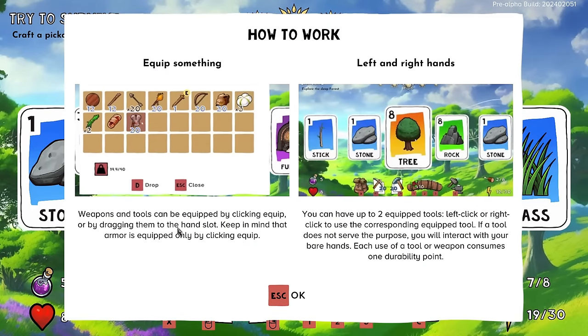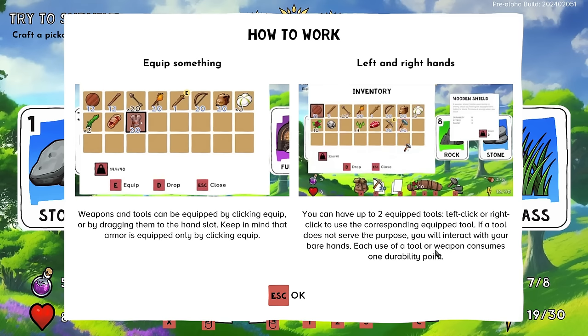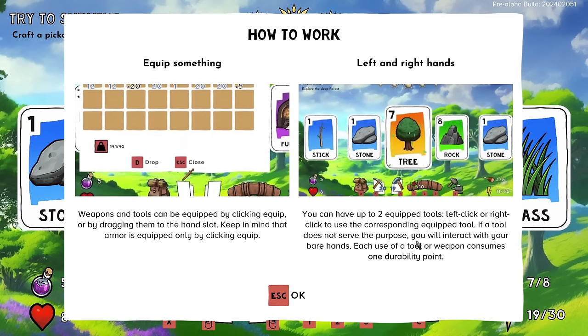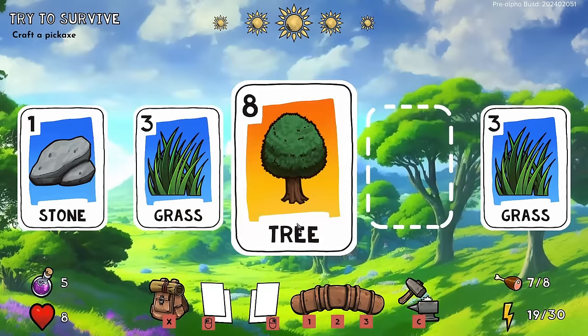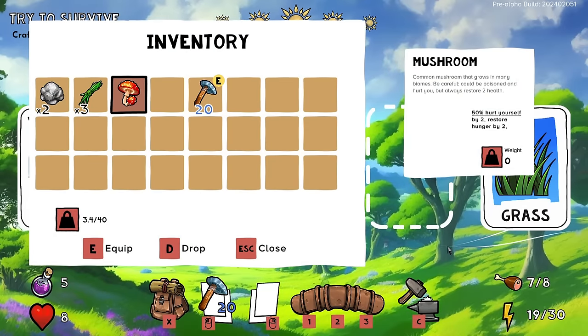The tutorial explains: weapons and tools can be equipped by clicking equip or by dragging them to the hand slot. Armor is equipped only by clicking equip. I can have two equipped tools. Left click or right click to use it. If a tool does not serve the purpose you will interact with your bare hands, and using a tool consumes a durability point.